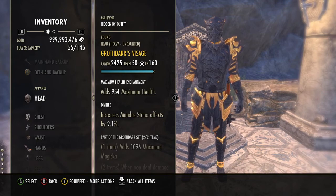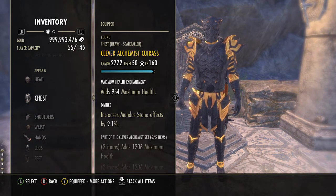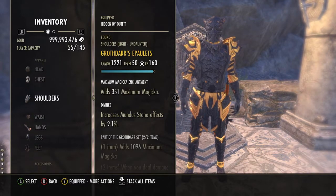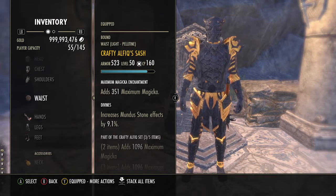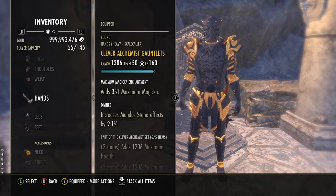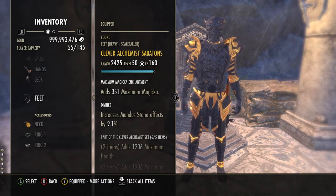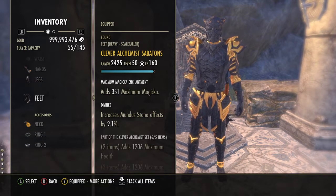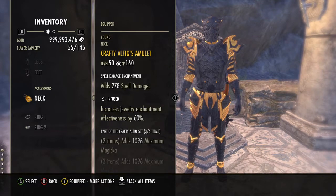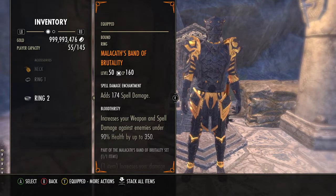We're running Grothdar pieces in Heavy and Divines. All armor pieces are in Divines. The helmet has a Max Health Enchant. The Clever Alchemist Heavy Cuirass has a Max Health Enchant in Divines. Light Grothdar Epaulets with Max Magicka and Divines. A Crafty Alphleek Sash with Divines and Max Magicka. Clever Alchemist Gauntlets in Heavy with Max Magicka and Divines. Heavy Clever Alchemist Greaves with Max Magicka and Divines. Heavy Clever Alchemist Sabatons with Max Magicka and Divines. We are running Infused Crafty Alphleek Amulet and Ring with Spell Damage Enchants on them.